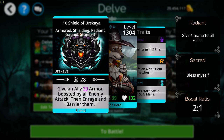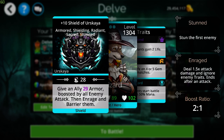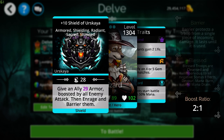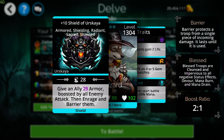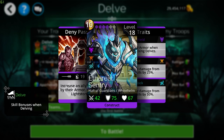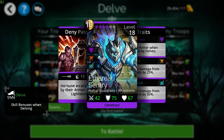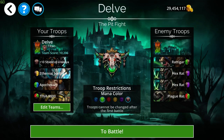The boost ratio is 2 to 1, so half of all enemy attack will be added to me as armor, and then it will enrage and barrier. So that's great for survivability. Then we have the Ethereal Sentry here, which will be increasing the ally's attack by their armor, which will go really well with the shield.